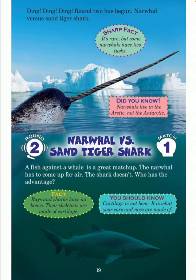A fish against a whale is a great matchup. The narwhal has to come up for air — the shark doesn't. Who has the advantage? Fact: rays and sharks have no bones; their skeletons are made of cartilage. You should know: cartilage is not bone — it is what your ears and nose are made of.